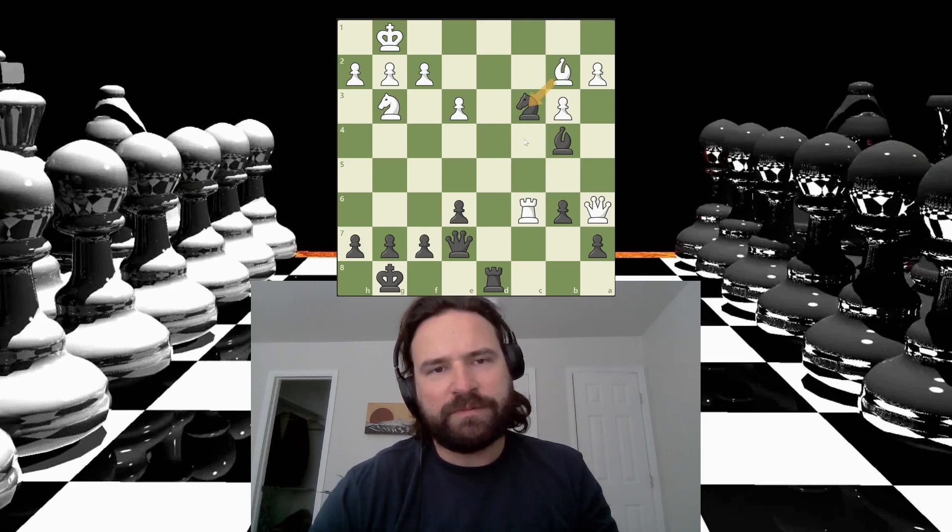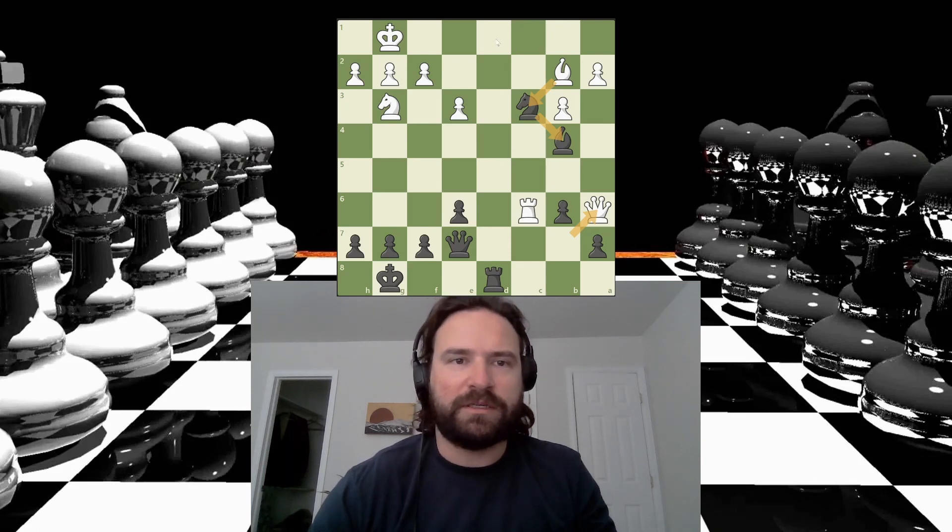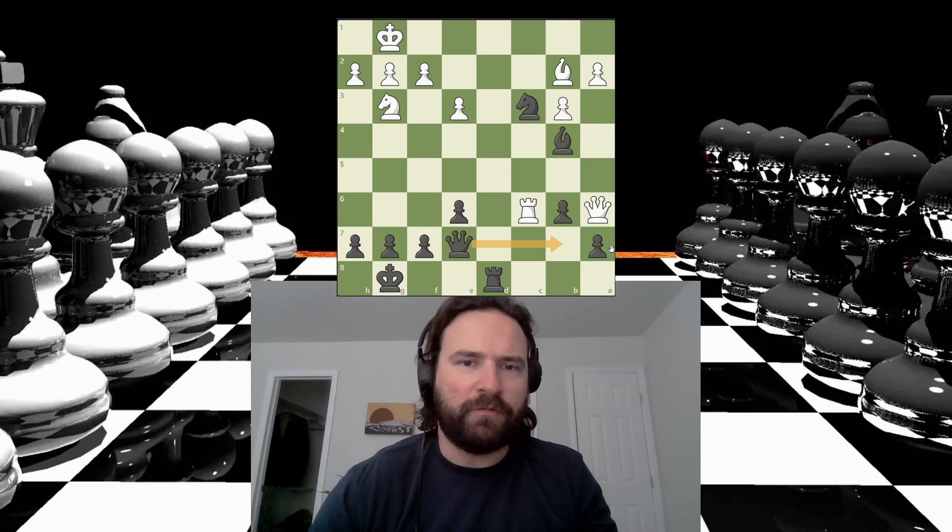Like, if the bishop takes my knight, my threat is ruined, but I just take the queen, right? And then I lose a bishop — but if I take the queen, then this is checkmate, because I'm on this diagonal all of a sudden, so if the knight blocks, I have this. Okay, this is looking really good to me.